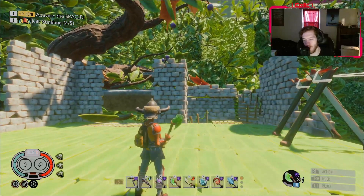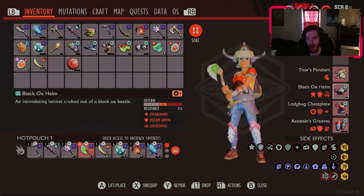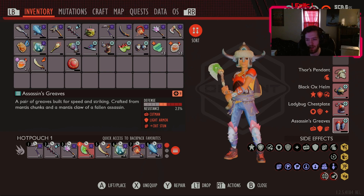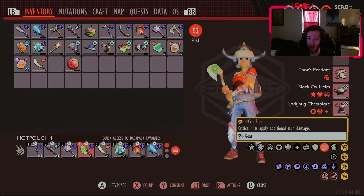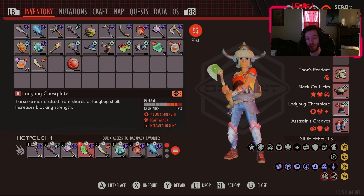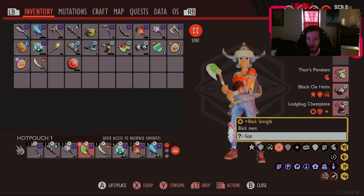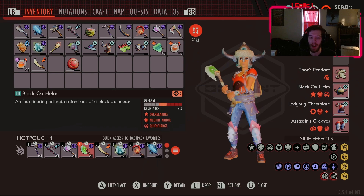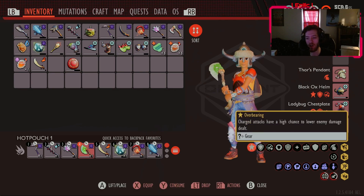Here we are at the bush. I forgot to go over the armor. For the armor you've got the Black Ox Helmet. For the Viking look you've got the Ladybug Chestplate, and you've got the Assassin's Greaves — giving you Crit Stun and Cutman, so critical attacks cause enemies to bleed and apply additional stun damage, which is good. The Ladybug Chestplate gives more block strength and increased healing, which is super good. And in the Black Ox Helm you have Overbearing and Quick Charge.